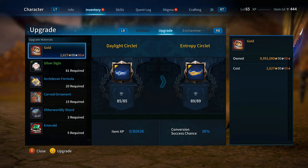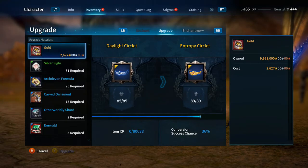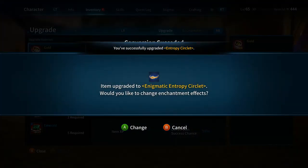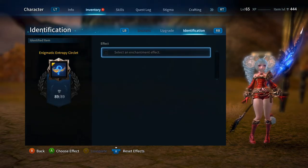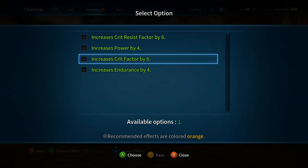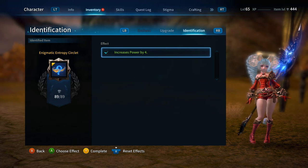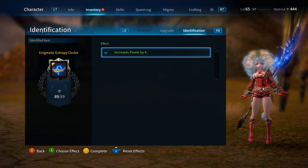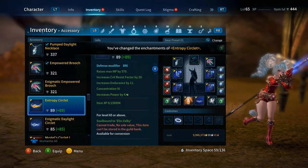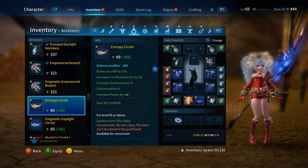I'm going to hit Y at the bottom because I'm on Xbox — if you're on PlayStation it'll tell you what button you need. Do I really want to try to upgrade it? Yes. Wow, that was lucky — I succeeded! She's a Vapri. I have so many crit factors that I'm going to go for power on her. It really doesn't matter what you pick — those were your options. So we went from Daylight to Entropy. Now we're going to try for Ethereal, which will need different materials.